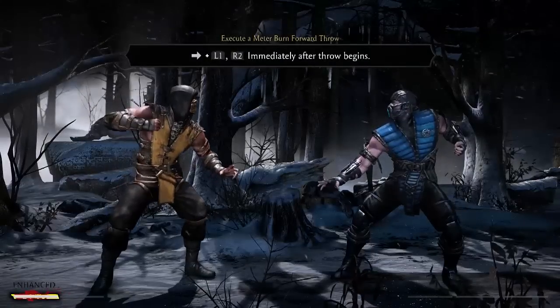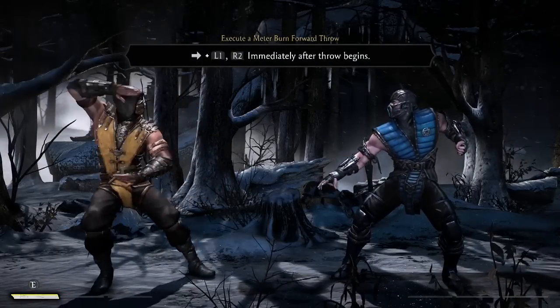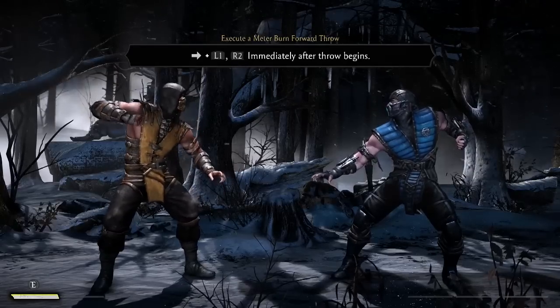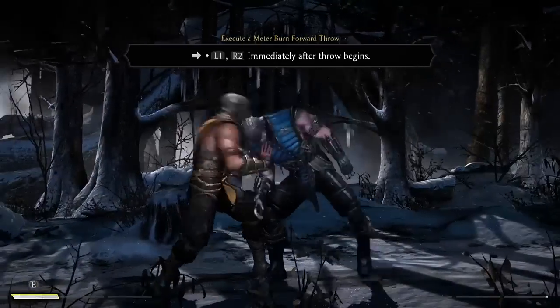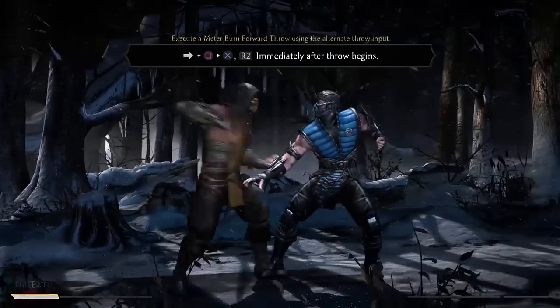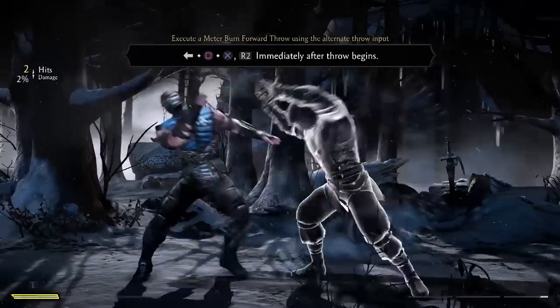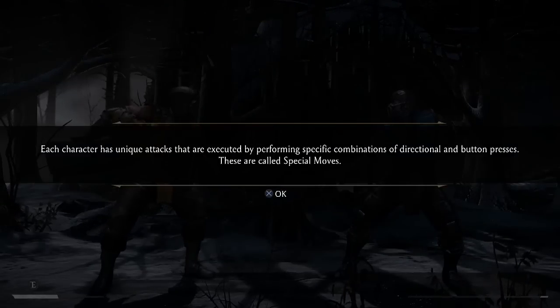The forward throw pretty much puts the opponent into a reset position. I've only seen a few characters utilize it really well so far — a few top players using it with certain characters. So it wants a forward throw... there you go. Throw training complete. Thank you, Ed Boon.